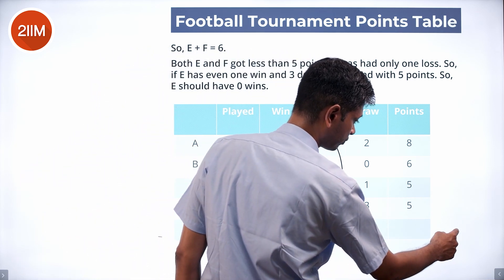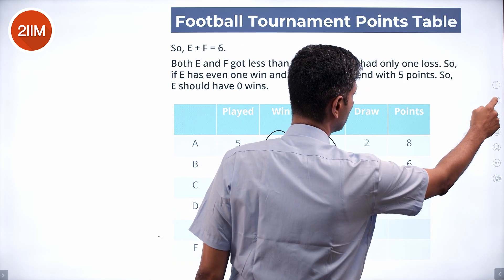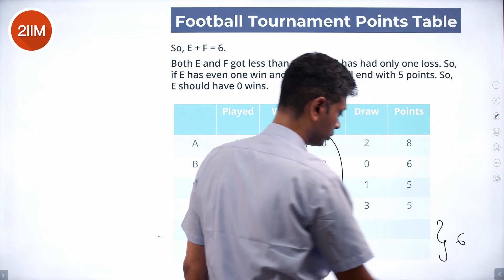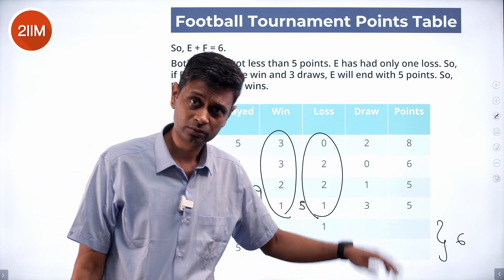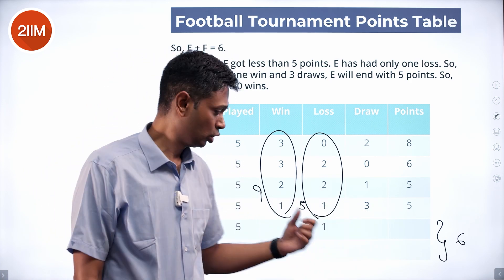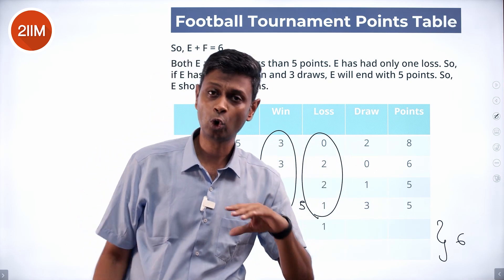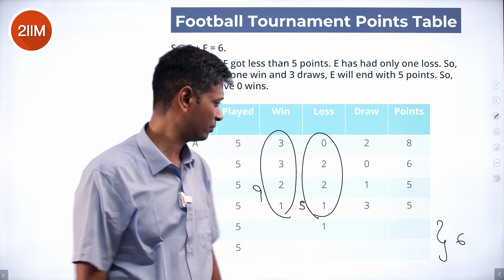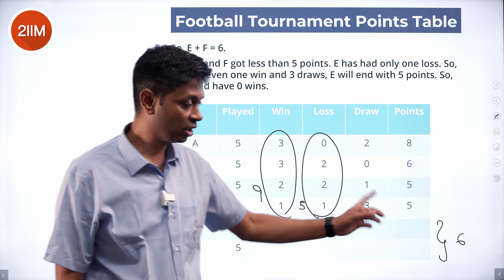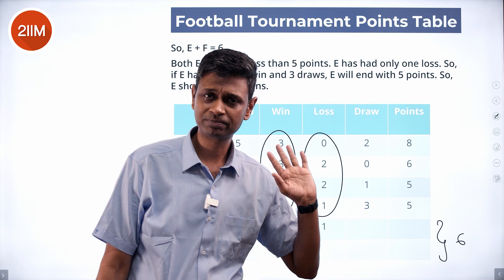These two put together get six points. It could be six draws; or one win and four draws; or two wins and two draws; or three wins and zero draws overall — combining E and F. E should have got four or three points, F should have got two or three points, with E more than F and both less than five.